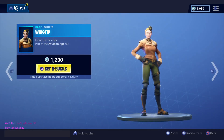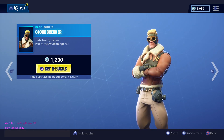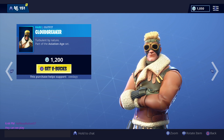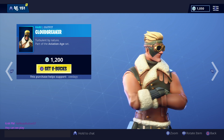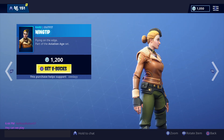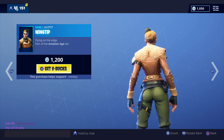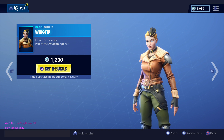Right here you guys, we do have some brand new skins. We have Cloudbreaker — Turbulent by Nature, part of the Aviation Age Set. I don't really know how I feel about this skin. It's okay, it's kind of weird. It's kind of like the Flight Skins, like the Fighter People, I don't know. But Flying on the Edge, part of the Aviation Age Set right here once again.